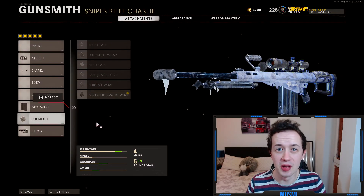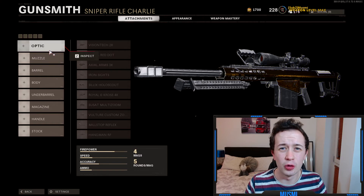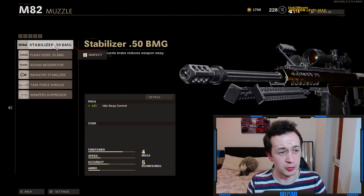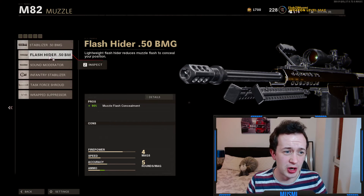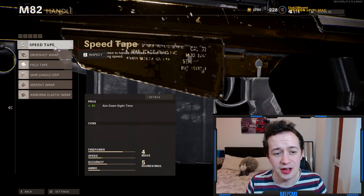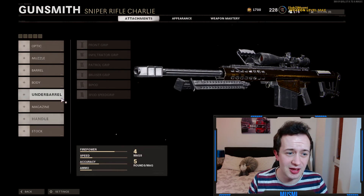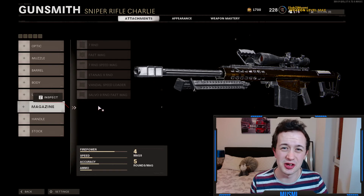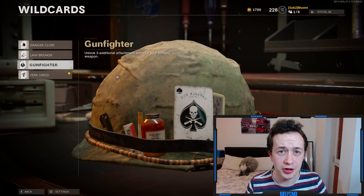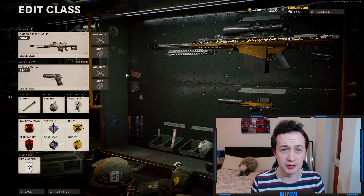Things like that give you a massive step up from level one when using this gun. In terms of attachments to use whilst leveling, basically you want to focus on aim down sight time or things that don't have any cons and give you some nice perks. For example, the stabilizer on the muzzle gives you some idle sway control, or when you unlock it use the sound moderator. On the handle you want to use speed tape when you get it, then the jungle grip, the serpent wrap, and into the airborne elastic when you finally get there. Whenever you get an attachment that gives you something good and doesn't affect your ADS time negatively, just put it on. You can also use the gunfighter wildcard to use all eight attachment slots — it's up to you.